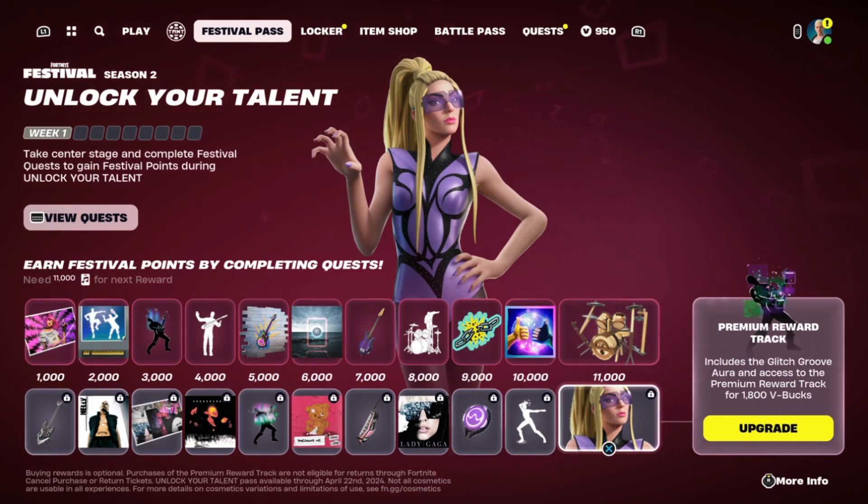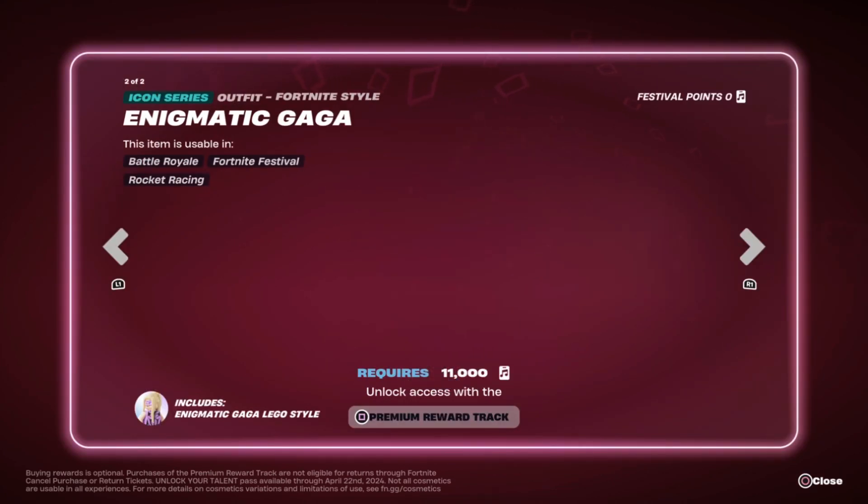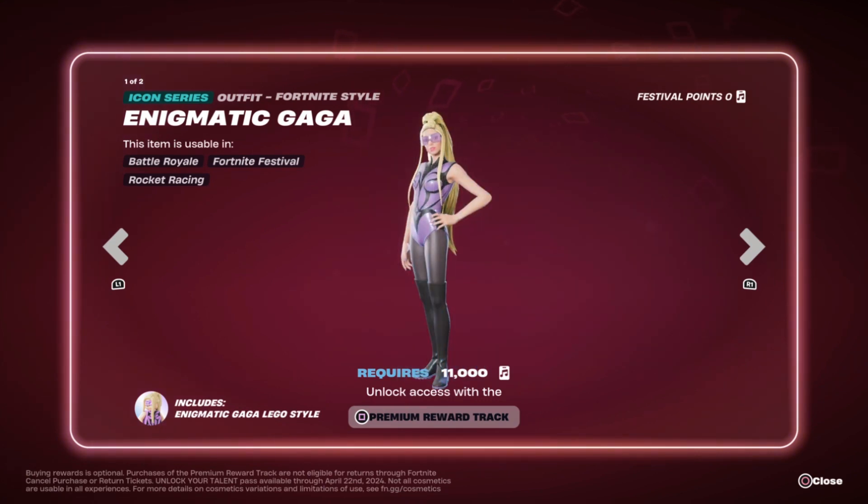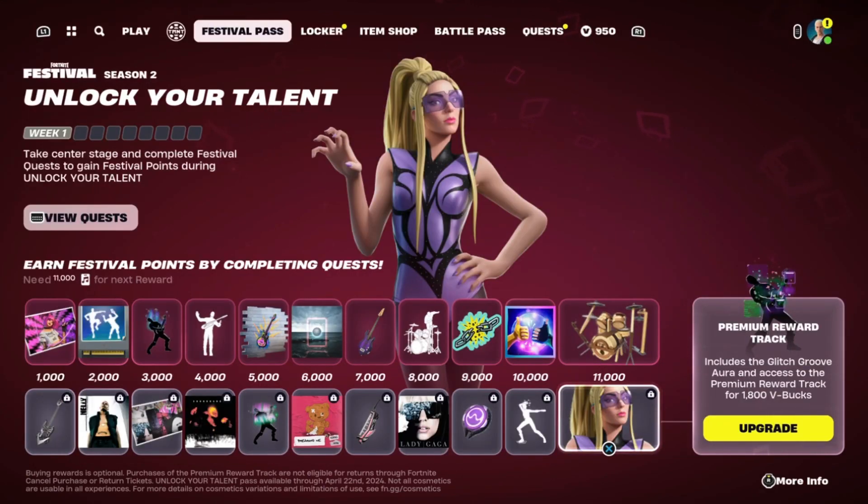If you purchase a premium Ward Track, you can now get this cool new Lady Gaga skin, which comes in two styles: one with glasses and one without. The rest of the Festival Battle Pass is pretty cool too.